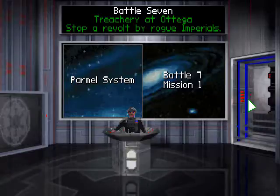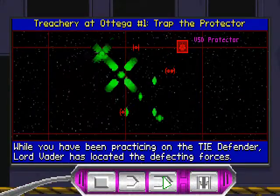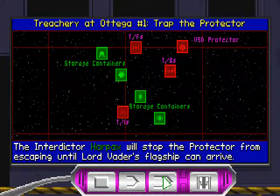Alright, hello there guys, welcome to another episode. This is TIE Fighter - let's go for Battle 7: Treachery at Otega. While you have been practicing on the TIE Defender, Lord Vader has located the defecting forces. Victory-class Star Destroyer Protector - the Interdictor Harpax will stop the Protector from escaping until Lord Vader's flagship can arrive.